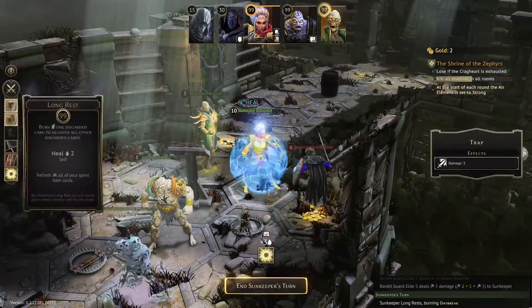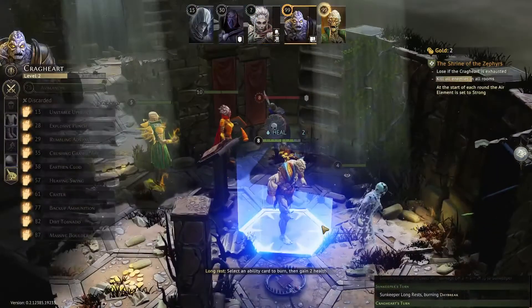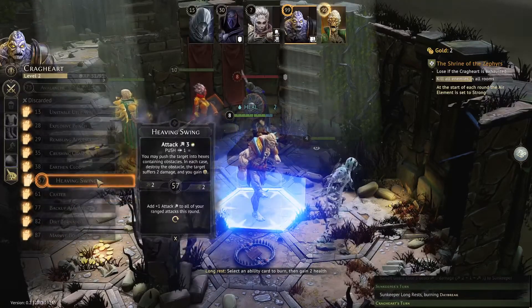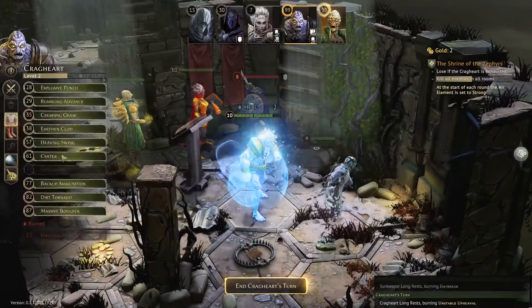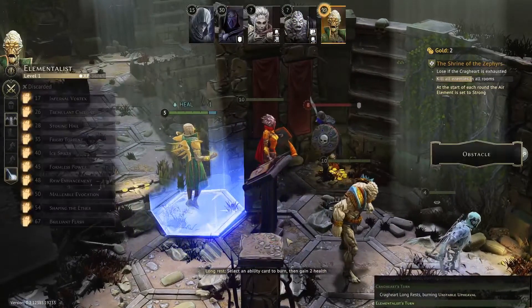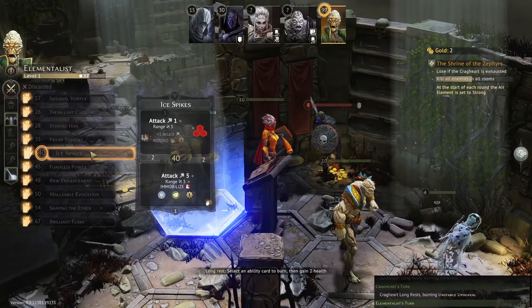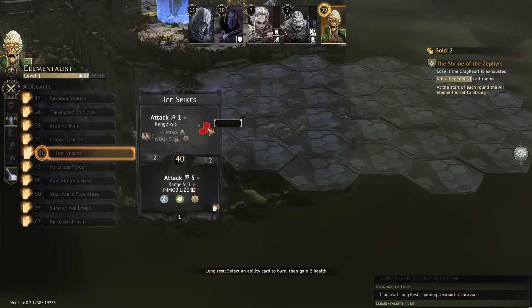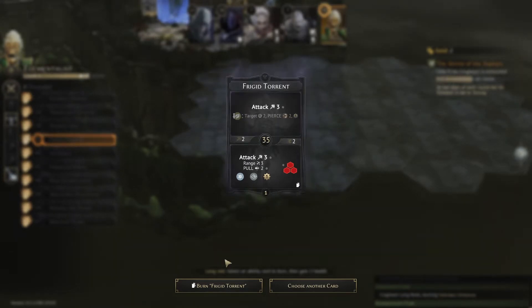Daybreak is going away — probably could have held through that since I have another one. For the Elementalist: Unstable Upheaval is a good option; top burned, bottom burned anyway. For the Crag Heart, taking this card and dropping the pull action since I don't want to put him in melee range. We'll go with these. Now is a good time to use the Minor Mana Potion — bringing in fire for an attack of five at range four, rather than a plain attack four.